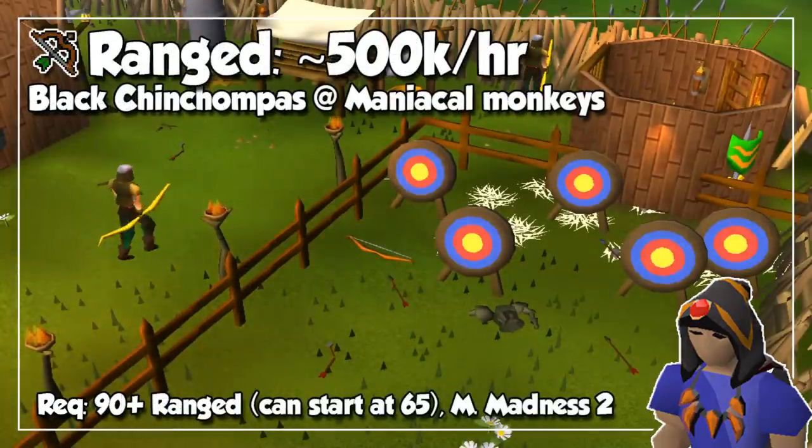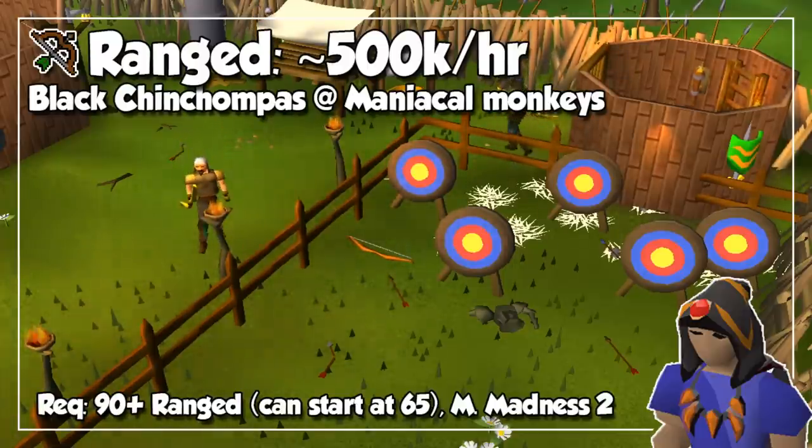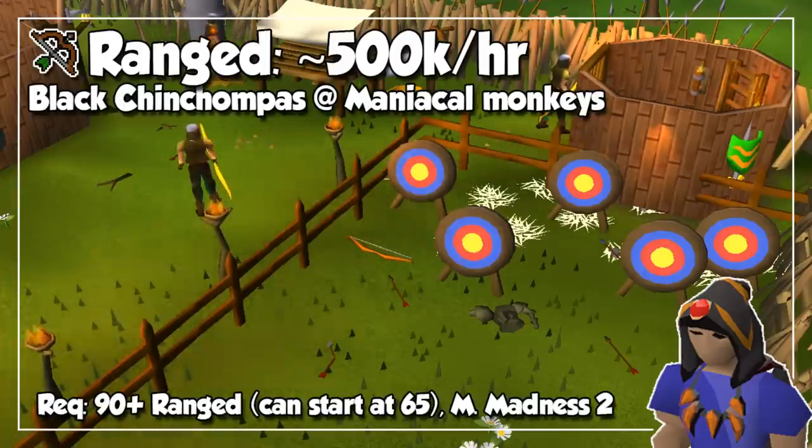Coming in with upwards of 500,000 and even 550,000 experience per hour with proper gear and boosts, we have Ranged. We can achieve this in the high level 90s, but since Red Chinchompas can be used at level 55 and Black Chinchompas at level 65, you can start gaining a huge amount of experience by killing maniacal monkeys. You can also use Ranging Chompas at level 45, but experience per hour will obviously be slightly less.